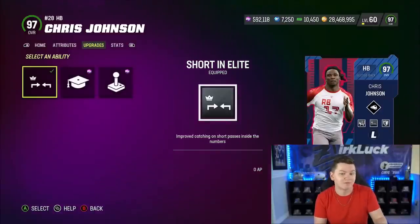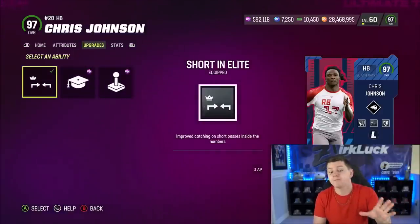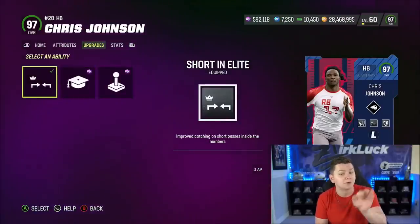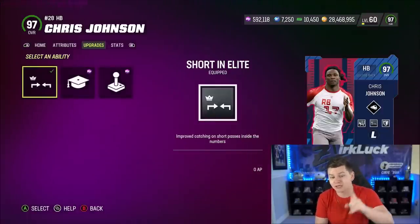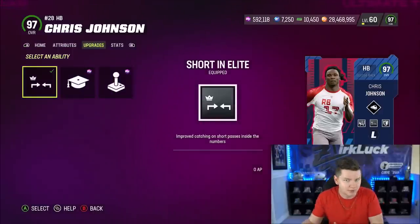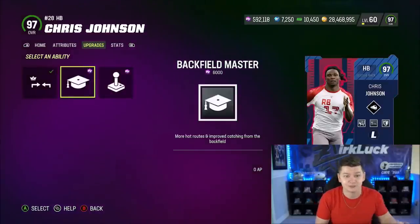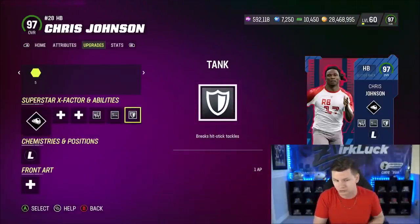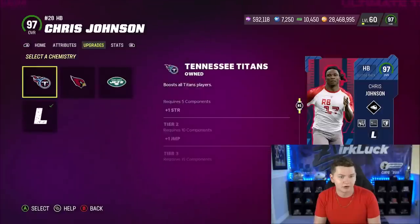In this tier he gets short and elite for 0, backfield master for 0, and human joystick for 0. Now, this says improved catching on short passes inside the numbers, and backfield master says more hot routes and improved catching from the backfield. The reason I'm running short and elite: I already have power master so I don't need backfield master for the routes. Short and elite actually negates KO abilities that make you drop the pass - backfield master does not do that. That's why you should run short and elite. In tier 3, I have tank for 1 AP, base for 1, goal line for 1, and I'm running tank.